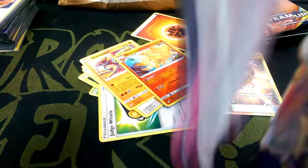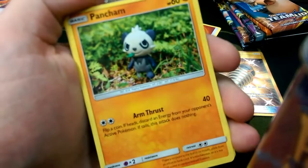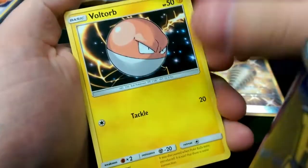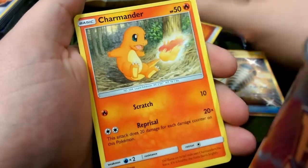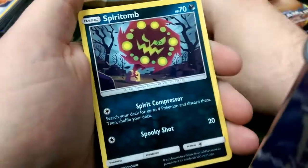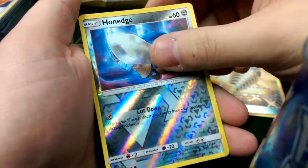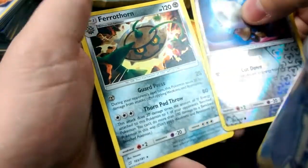So there's a good start to these packs. Second pack we got Pancham, Vullaby, Klefki, Charmander, Mankey, Diancie, Spirit Tomb, another Viridian Forest. Reverse is a Honedge, and our Rare is a Ferrothorn.